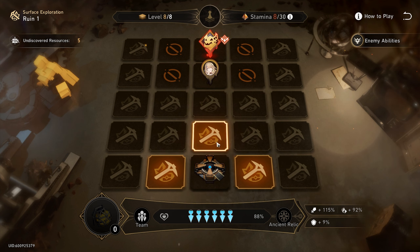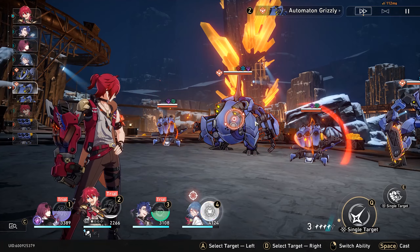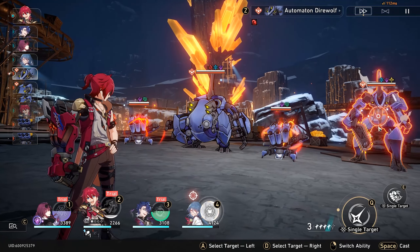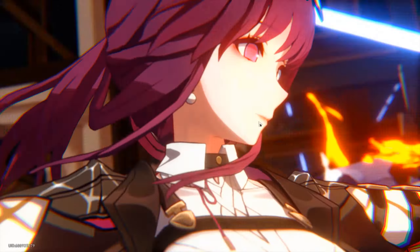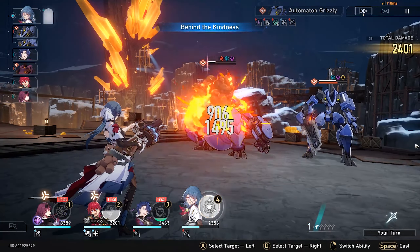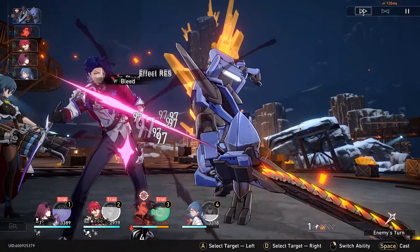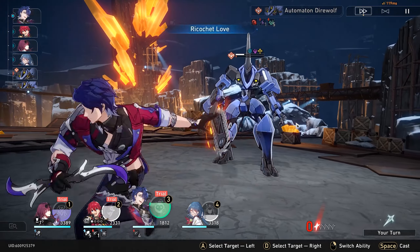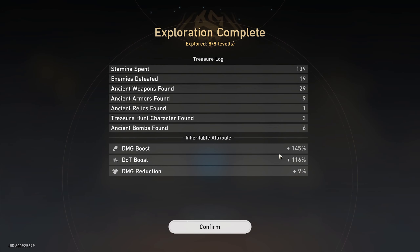A bomb is ahead - go grab it. It can be used immediately to defeat a normal enemy. Stamina is kind of an issue though. We consume HP instead. Enemies appeared immediately, so we go bomb - I probably shouldn't be saying that on a video out loud, honestly. And then we can just throw this one at this enemy. Boom.